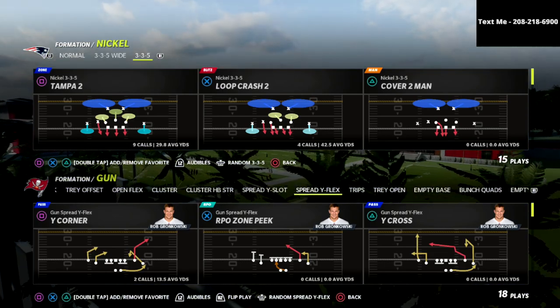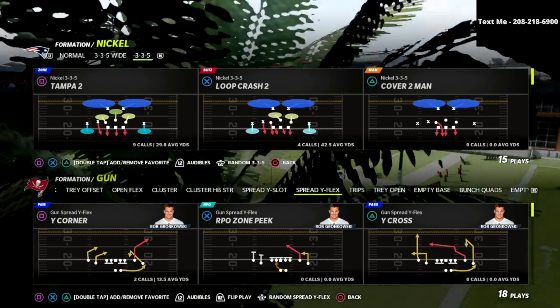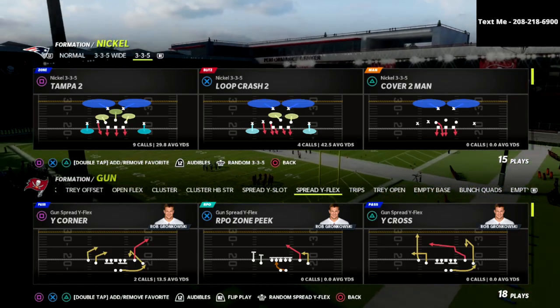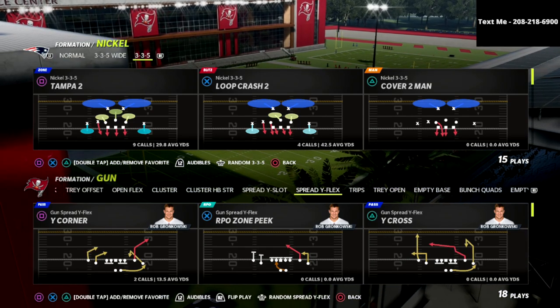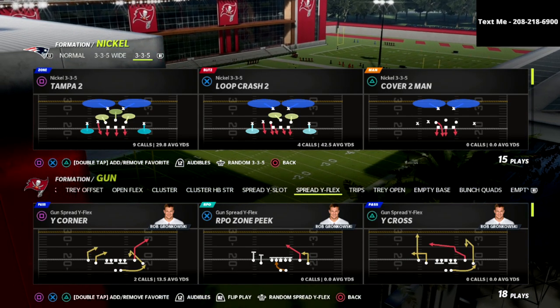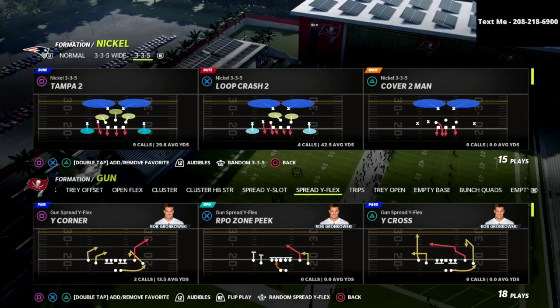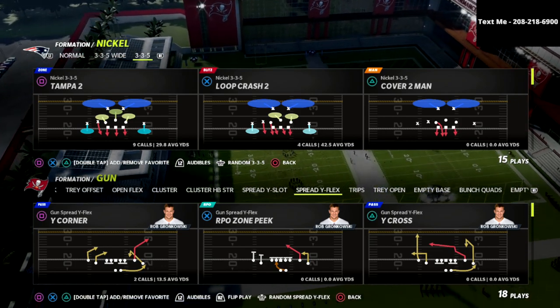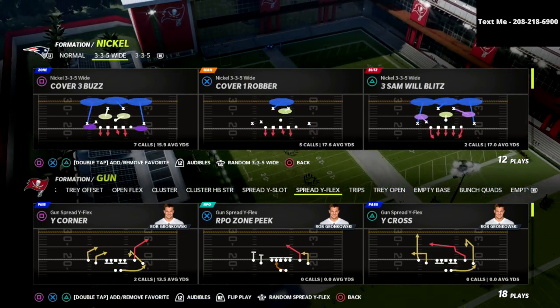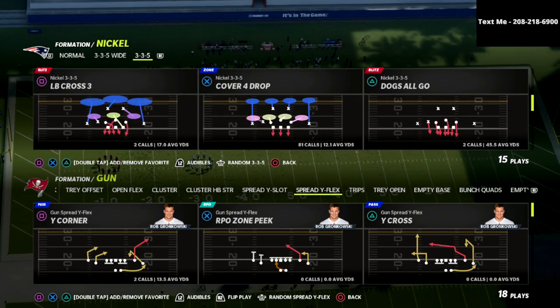I do want to let you know that I have a full Arizona Air Raid Offensive e-book that you can access over at my Patreon. If you've not joined the Patreon yet, you're going to get immediate access to 13 offensive and defensive e-books. The Arizona Air Raid just happens to be one of those. It's the best place to get all of my strategy videos, schemes, e-books, all that stuff. Head over to the Patreon and grab a membership for just $10 a month — you get access to everything.